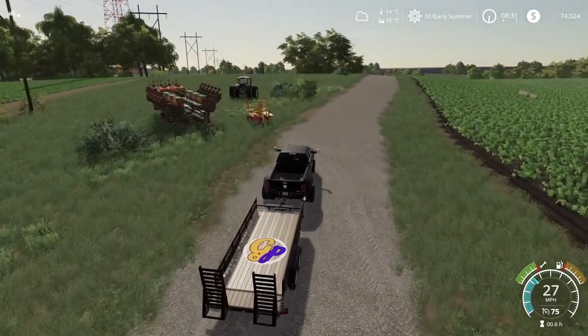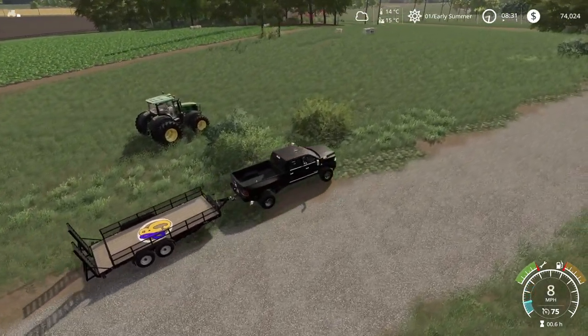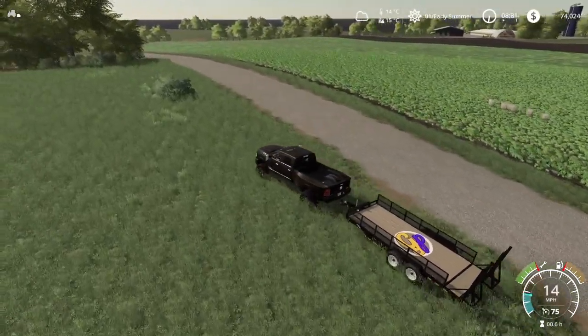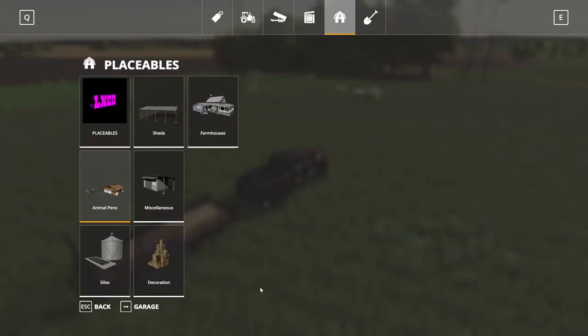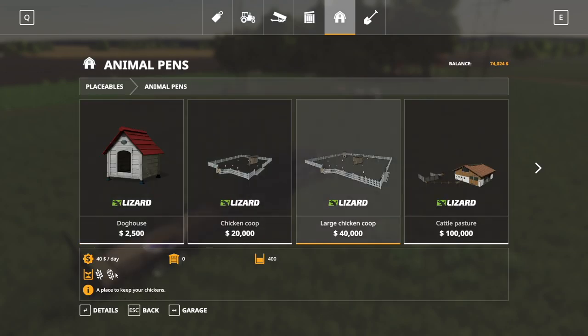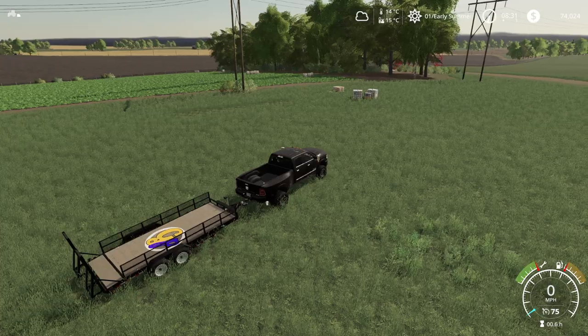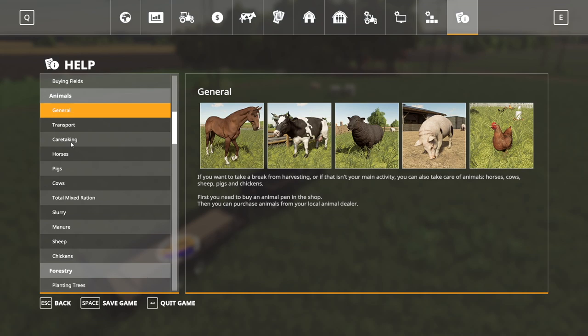We have $74,000 right now and we don't have any daily expenses — no sheds or anything, so we're pretty good. I'm thinking a chicken coop. Chickens only need a few things, really just one main thing. We could do a $20,000 one or a $40,000 one — I'm thinking the $40,000 one.